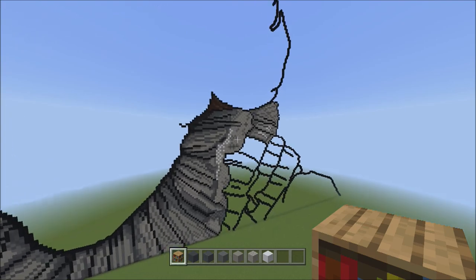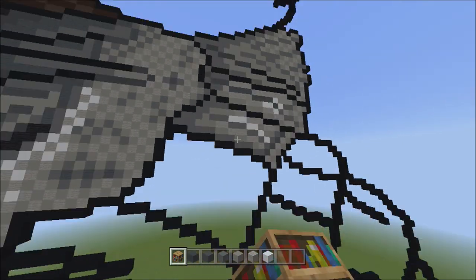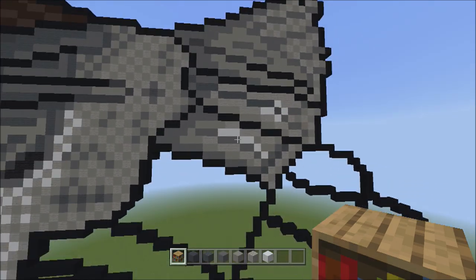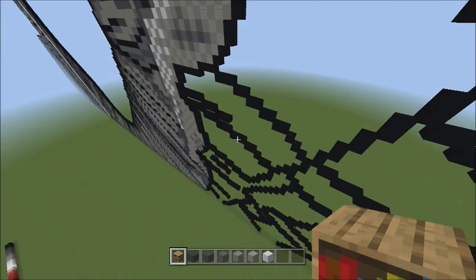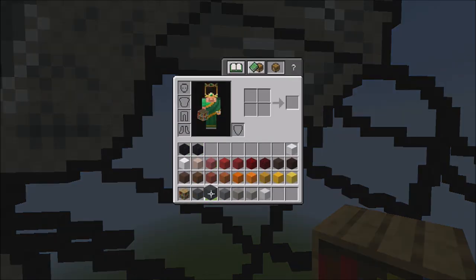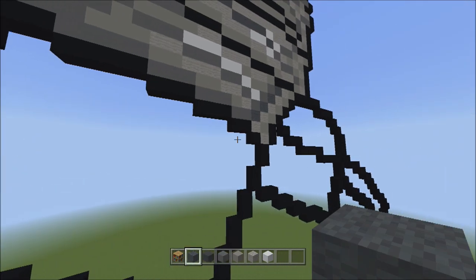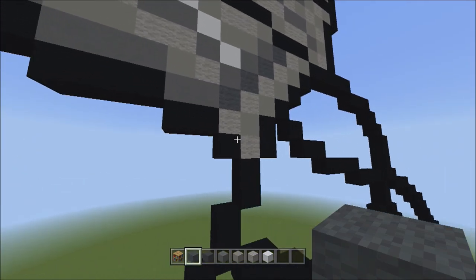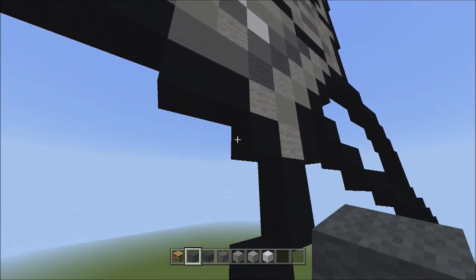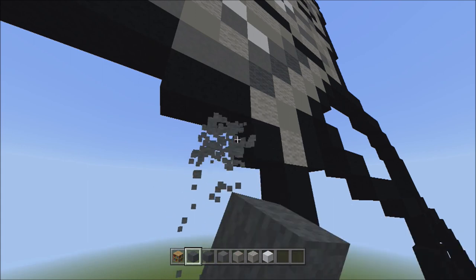We're going to start off from this empty space here from the previous part, where we started from the top and were working our way down to the bottom. We're going to start off by switching over to the gray wall. From this empty space, we're going to go to the top right corner, go to this one black concrete, and on the left side of it we're going to start adding four sets of twos going down on the left.